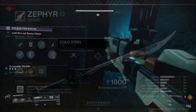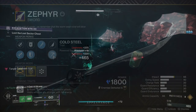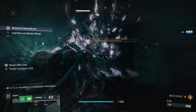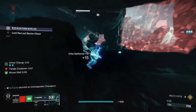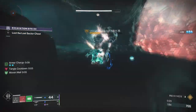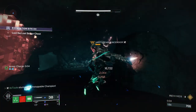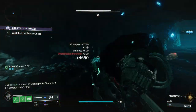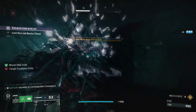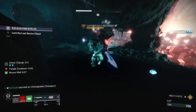The last perk is Cold Steel. To the best of my knowledge, this only rolls on the Zephyr Sword from the Dawning Event, but it is actually really good — it applies stacks of slow on heavy or light attacks, and just takes a few hits to get the freeze. The downside is you have to be up close on an Unstoppable, and Unstoppable Ogres and Abominations have a powerful stomp that will probably just kill you. In lower-end content though, this could be a great choice. For high-end content, I really only recommend Chill Clip.